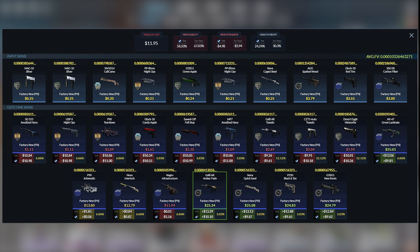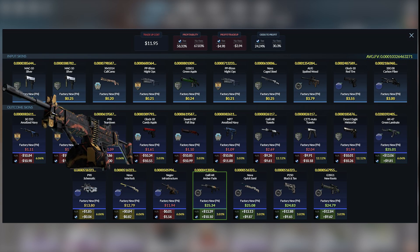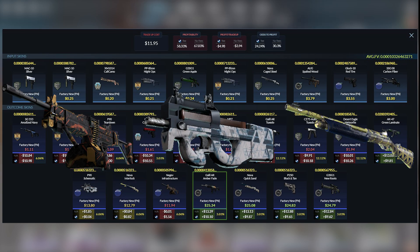Here's the trade-up. We also have a 6.06% chance for the other three vertigo skins. The Negev is going to be rank 2, so is the P90, and the Nova Interlock is going to be rank 1.